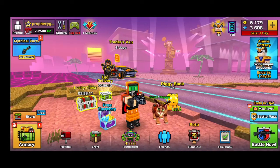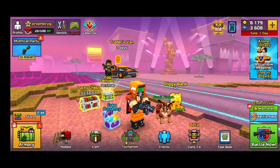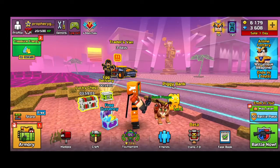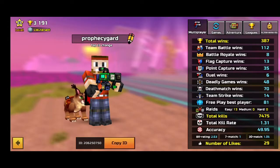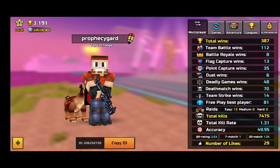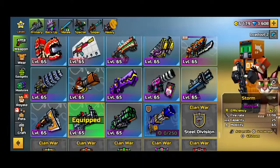I was actually trying the new battle pass weapons in deathmatch, and then when I exited out the match, I see that my arms are the classic newbie skin. What is this, Pixel Gun? What happened? I don't even have the skin equipped and something happened.